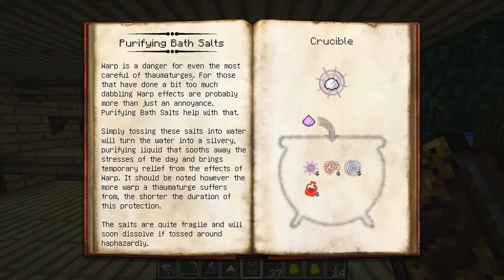Whenever you want, you can check your book and everything you've scanned will tell you what has that aspect. Sano — I've scanned nothing that has it. So I have no idea how to get that. I just checked online. Sounds like the only places we can get the Sano aspect is from cake, and from healing potions or regen potions. So we're going to go with the cake route. Cake takes milk, eggs, sugar, and wheat — kind of an annoying thing to make.